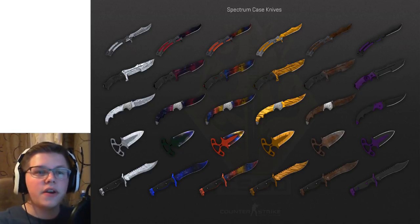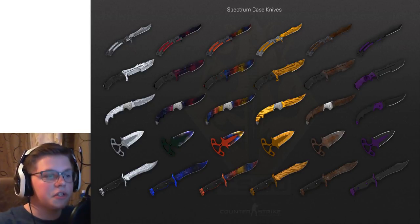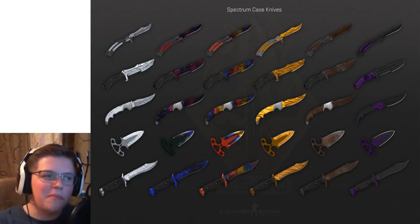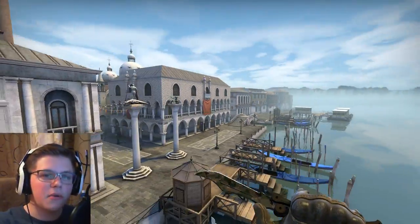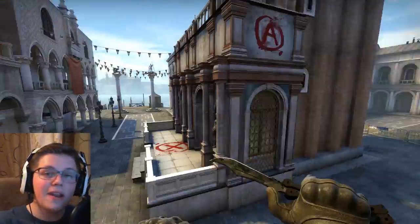I do think this case is very exciting. My favorite knives are the Butterfly and the Huntsman, so both of these are in this case with new finishes, so I'm super excited about that. A lot of these skins I'm actually getting when they drop in price a little bit, and this new map I can't wait to play. This is a very quick overview guys, thanks for watching and I'll see you guys later.